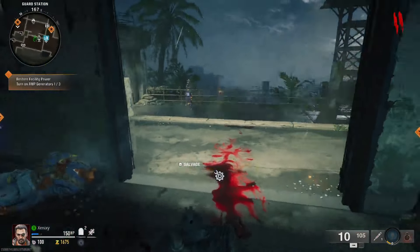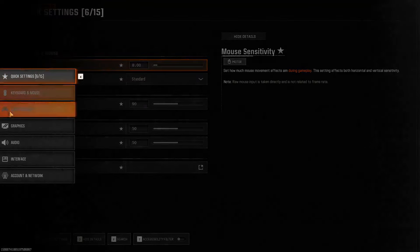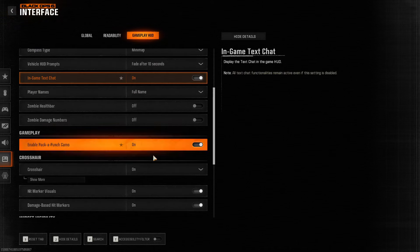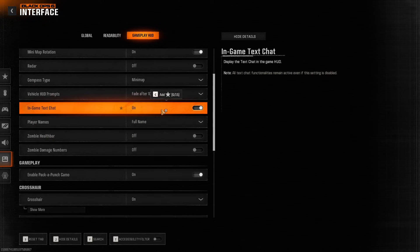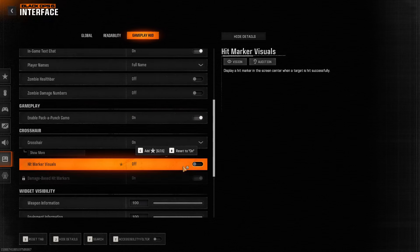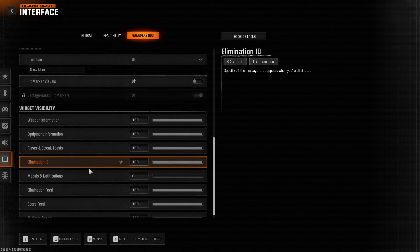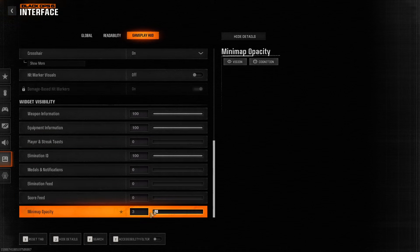You spawn in with armor, so that's actually helping me right now. Area one's online — that's cool. Let me try to turn the score feed off in settings. I don't know why the score feed is still on. Okay: zombie damage numbers off, hit marker visual off, score feed elimination feed and mini map all turned off.